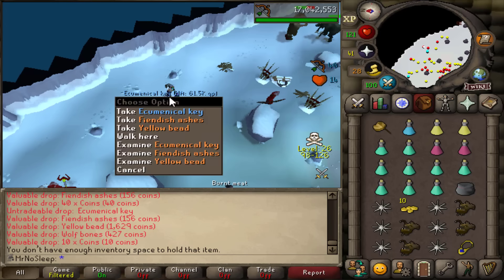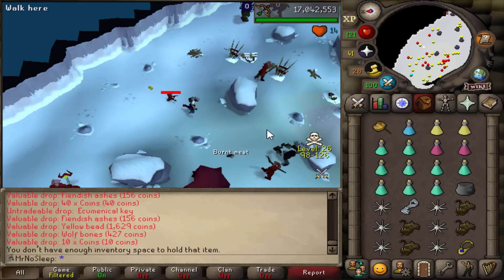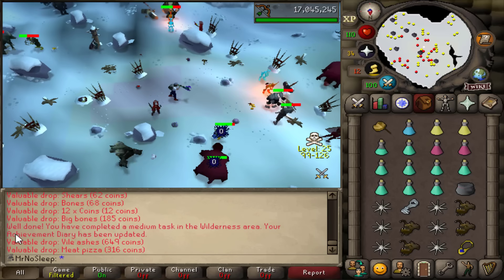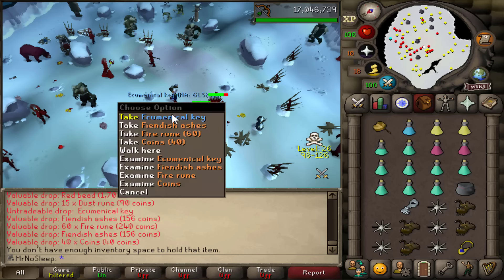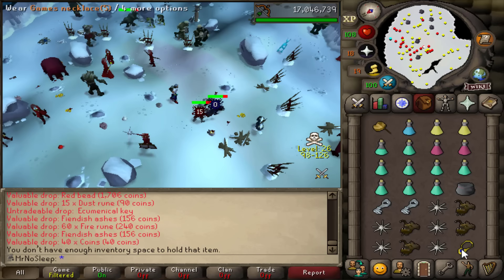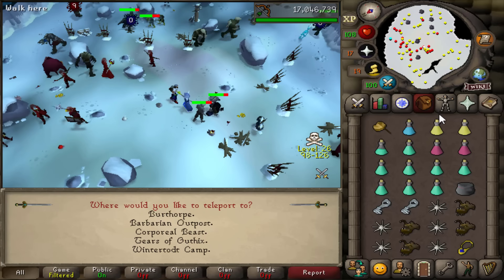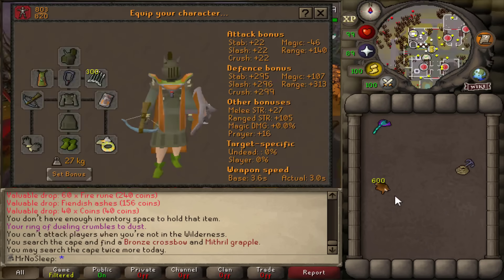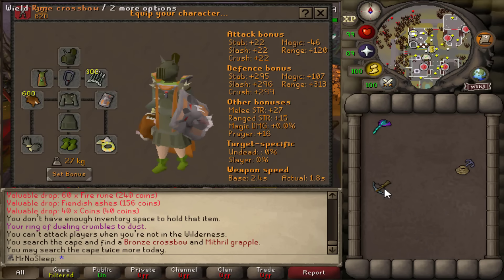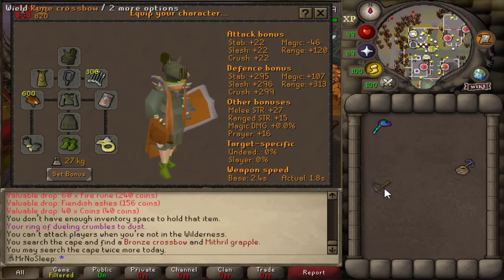Here we are obtaining some ecumenical keys, even getting a collection log drop for our first key, which proves I haven't done much God Wars on this account. While getting these ecumenical keys, I was also completing some wilderness tasks and diary tasks - medium and elite. I'll be looking into diaries as well as combat achievements in this series because who doesn't love variety.